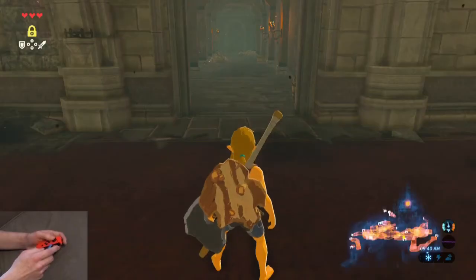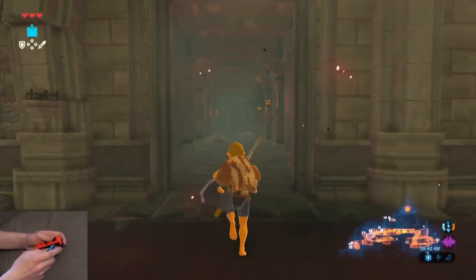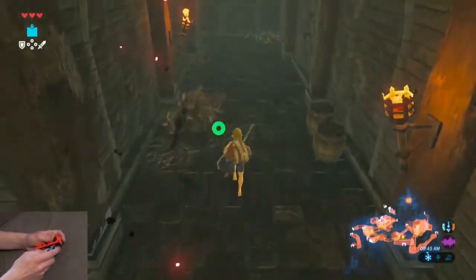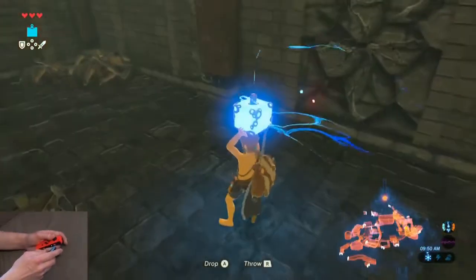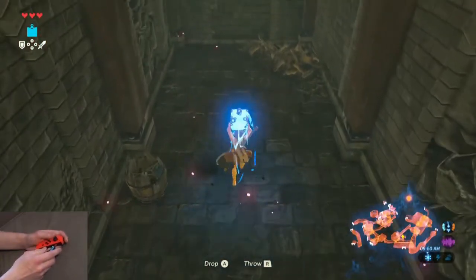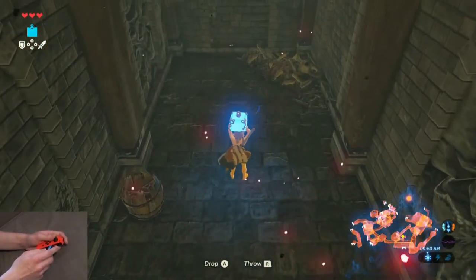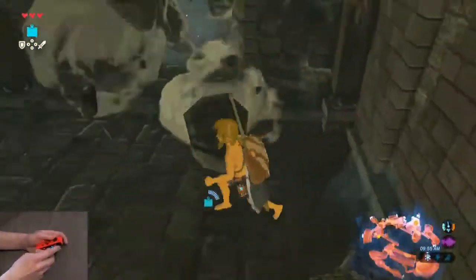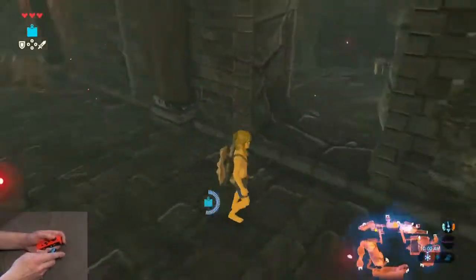After that, go into this hallway. You're going to want to place a bomb at this wooden column horizontally in the center of the room, where these two wooden columns are. Place the bomb right there, touch the wall, and explode. That'll blow up those two doors.